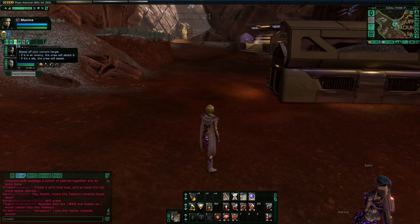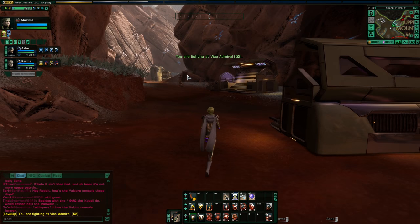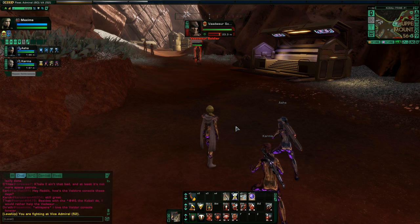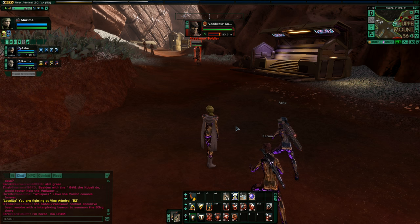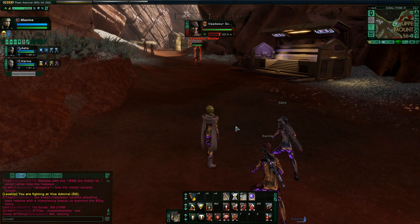Let me put my crew on passive mode and head over to test this kit module. Three things I always judge kit modules on: first is effectiveness — damage output, utility, or healing. Second is animation time — I really dislike long animation abilities that keep you rooted in place forever, where half the time all the enemies are dead before the animation is done. Third is cooldown time, which is a major factor in balance — how often can you actually use the ability?